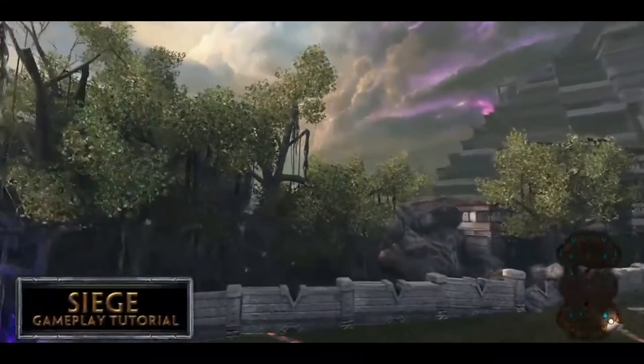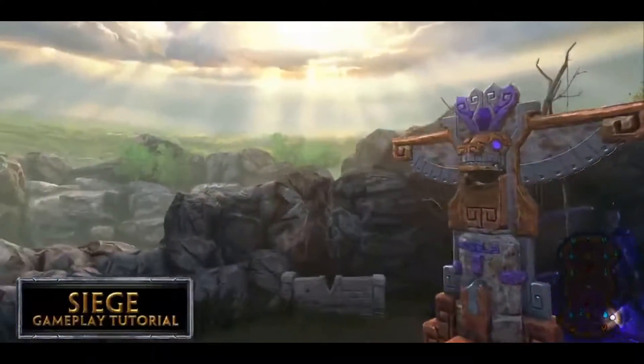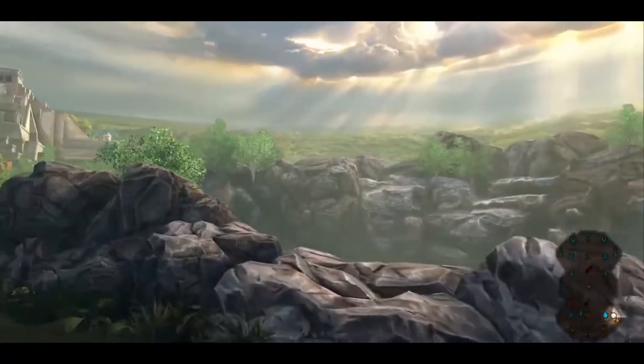Siege is a two-lane conquest style map with standard towers, phoenixes, and titans as final objectives.